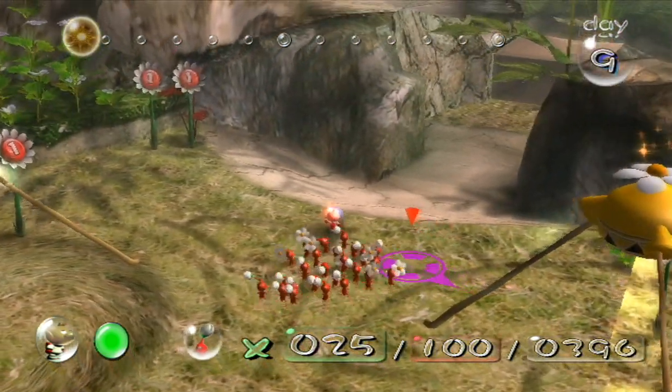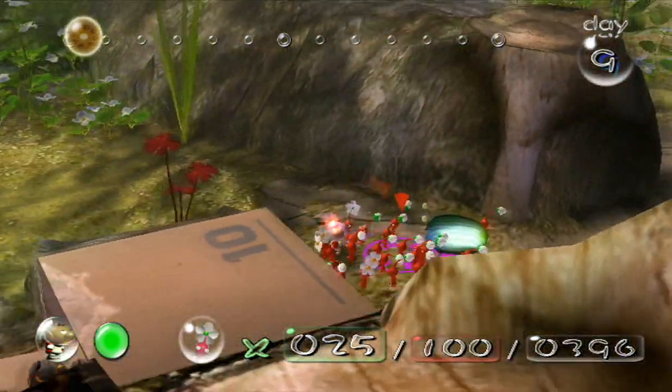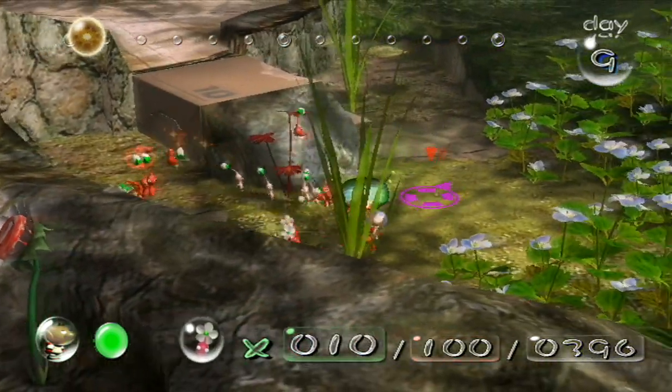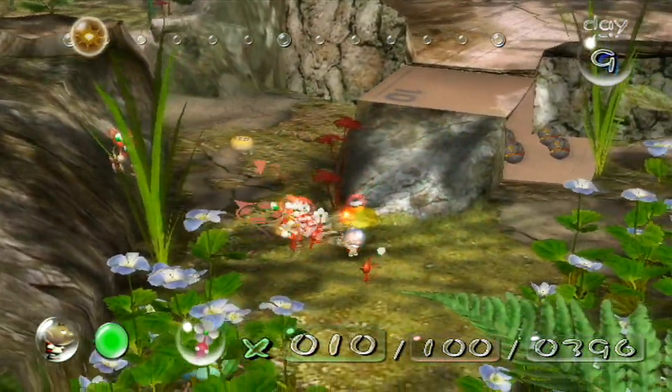Okay so the onions - I might also show this guy. See the iridescent flint beetle? You want to target this guy and fight him - he can't die but he'll drop a lot of goodies. See, look at all that nectar!